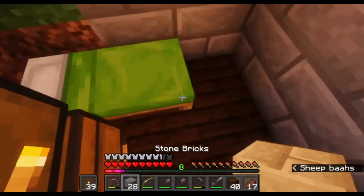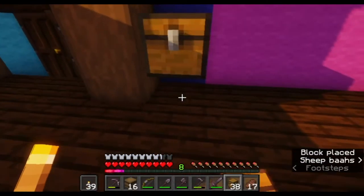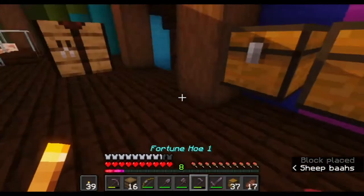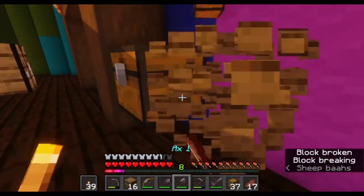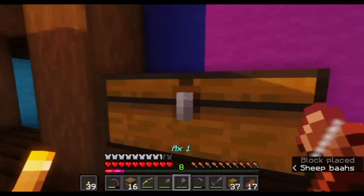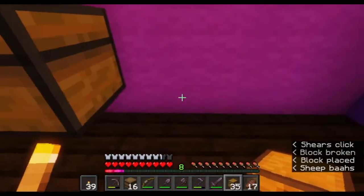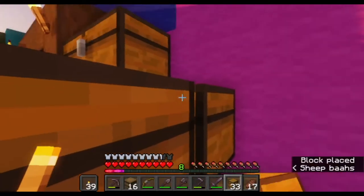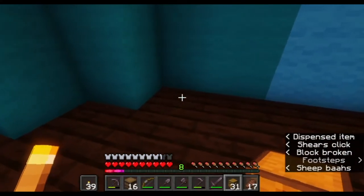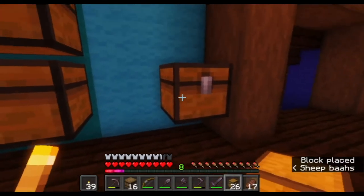Yeah, definitely stripped — we've got the stair. We are going to put in all of our chests now because we need a chest for each type of wool. I think we're going to put them double on each side with one in the middle. This may be enough, it may not — we'll see. Oh, this is off center.